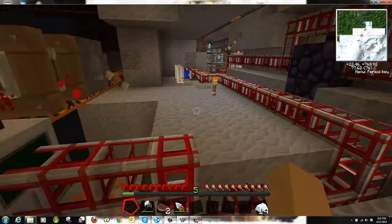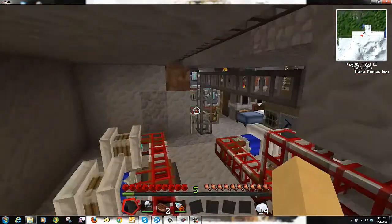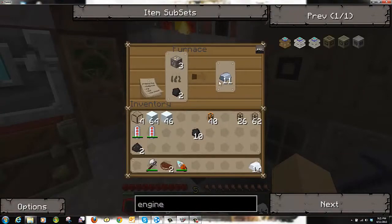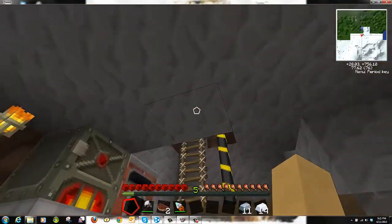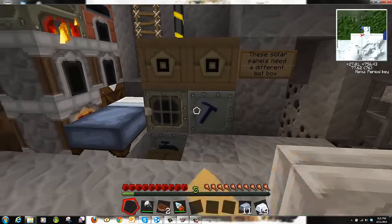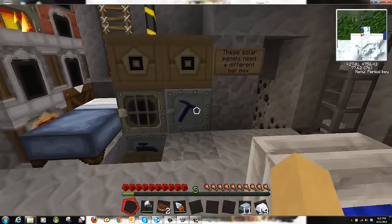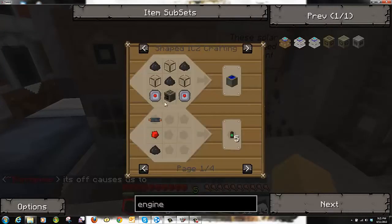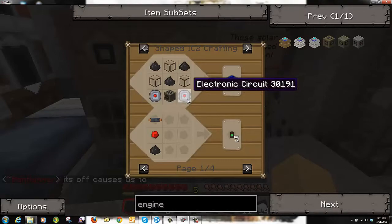This one runs underground and goes into the bottom chest, because it comes up over here. Let's check on irons — good. And we do have an iron furnace, which increases our production of ores because it gets them faster. Now if we go into our macerator, we've got another one of these. Let's go make ourselves a solar panel.